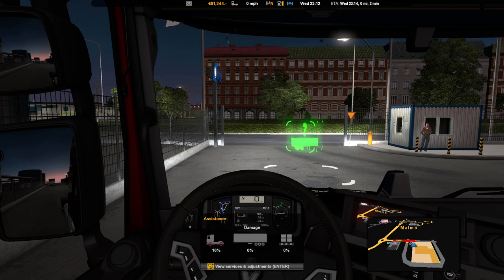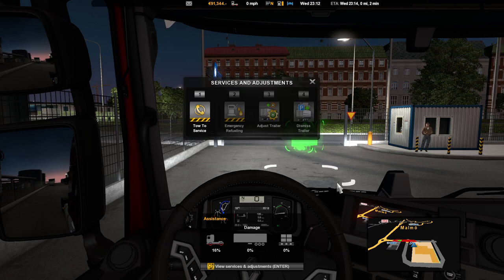F7 brings up a menu which shows the damage to your truck, trailer, and cargo. To view the services, press Enter and you come up with some options. I've got total service listed there — if I clicked on that and pressed Enter, it will take me to the nearest red spanner, basically. Emergency refueling — your truck does have to be stopped and have its fuel warning light on to use it.